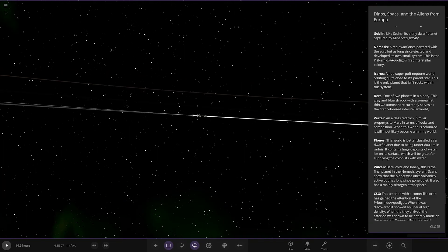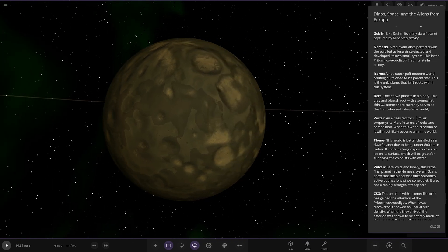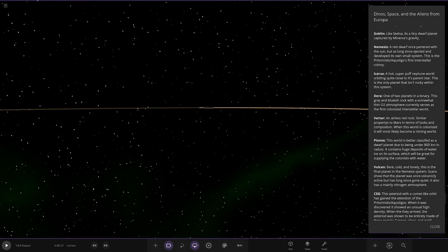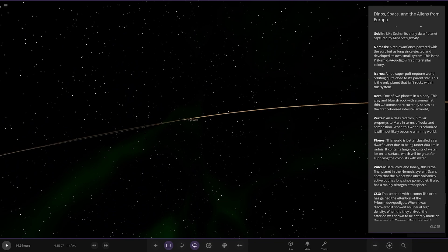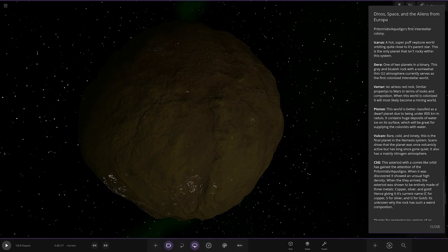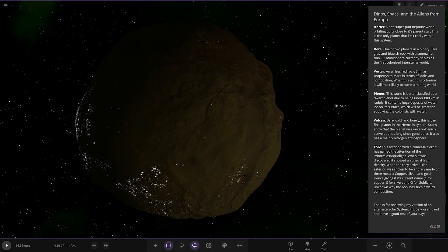Plonos — this world is better classified as a dwarf planet due to being under 800 kilometres in radius. It contains huge deposits of water ice on its surface, great for supplying the colonists with water. Then we have Vulcan — bare, cold and lonely, the final planet in the Nemesis system. Scans show the planet was once volcanically active but it's long since gone quiet. It also has a thin nitrogen atmosphere. One last object: CSG — this asteroid with a comet-like orbit has gained attention due to its unusual high density. When they arrived, the asteroid was shown to be entirely made of free metals: copper, silver, and gold — hence its current name. C for copper, S for silver, G for gold. My guess is this was made in a massive supernova somewhere and has been slung and captured by Nemesis.